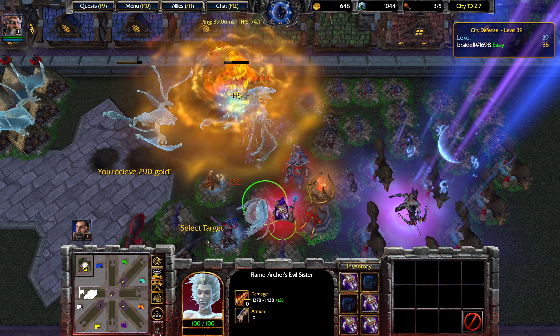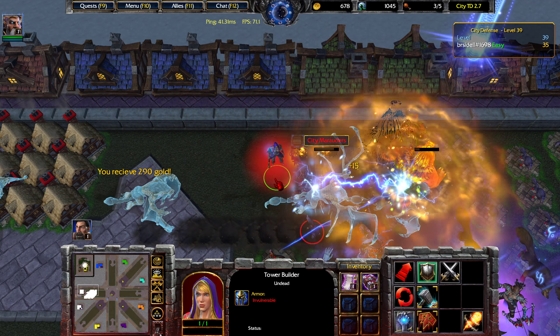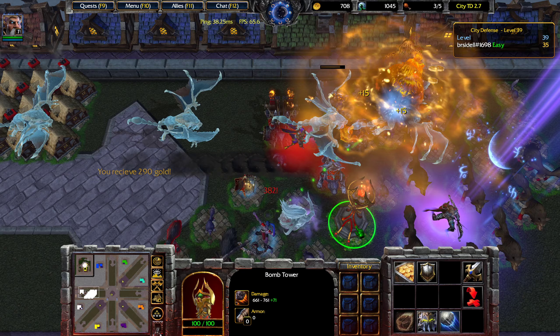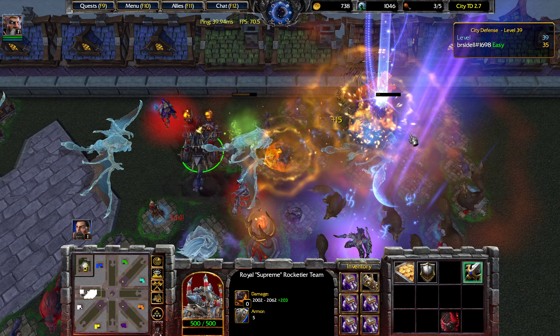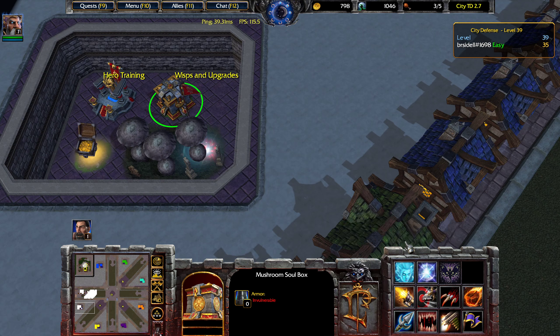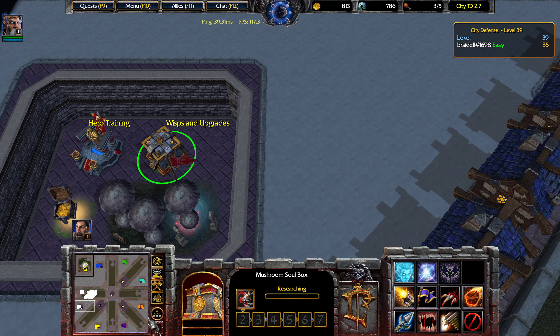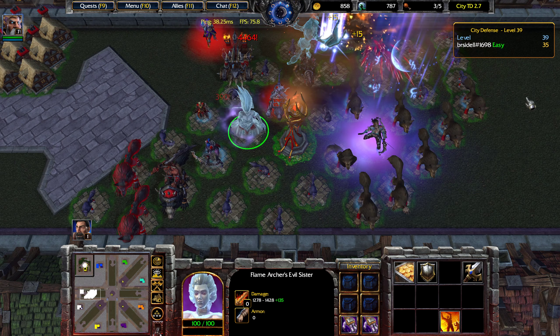For the final round here — level 40 — we're going to move all of the attack speed items onto the Rocketeer team, just because the next wave is going to be incredibly valuable. With our spare souls, I'm going to get some more archer attack range, which will further boost the attack range of our Evil Sister.